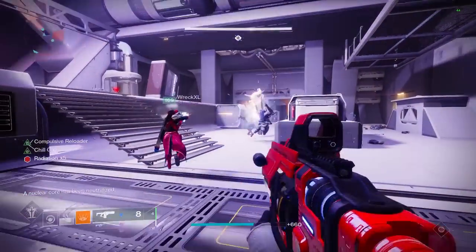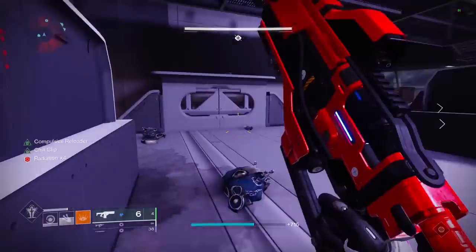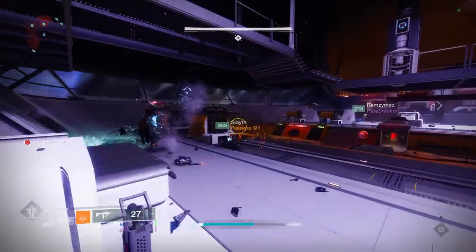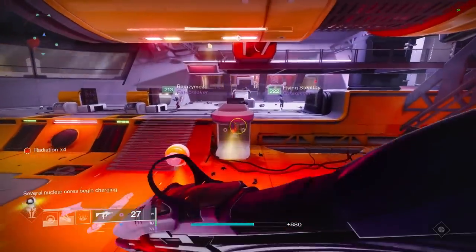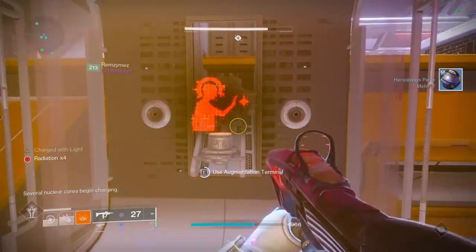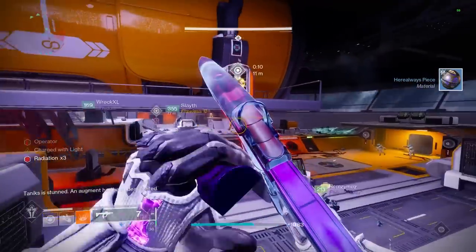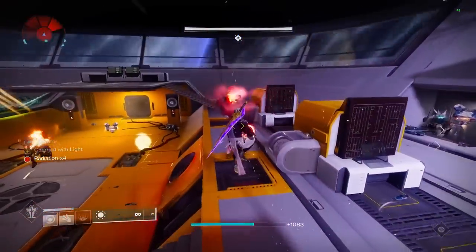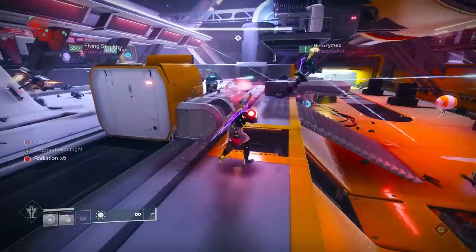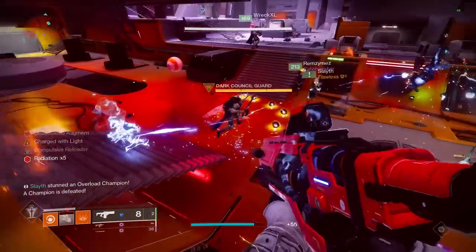For the third encounter, there really isn't any great way to speed things up that's super easy. The best ways to farm here are going to be by spawn trapping adds to progress the encounter as fast as possible. Witherhoard and Anarchy are best for this, and also focus on shooting the outer panels so that the nukes have a higher chance to spawn in the center. There are some strats used in speedruns to make this faster, but it isn't as easy as the other encounters — let me know in the comments below if you want to know those strats.